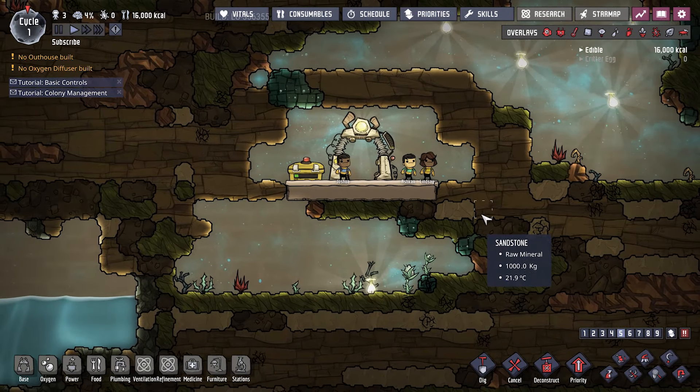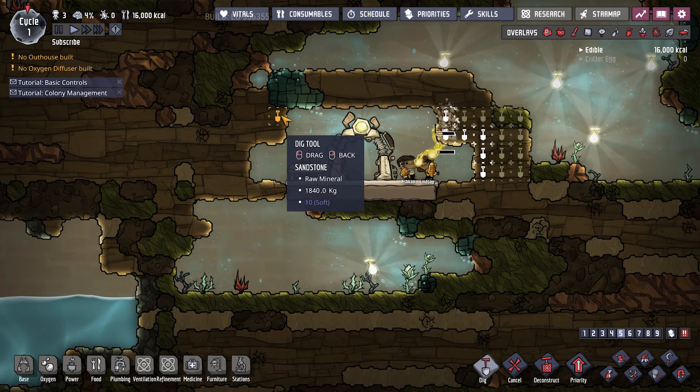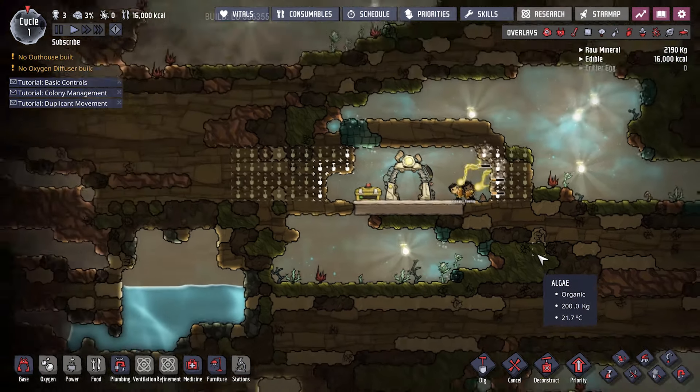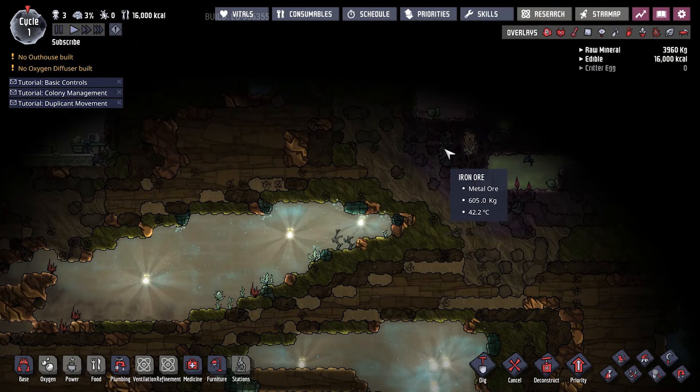After hitting embark you start in an asteroid. If the game is too fast for you, hit the spacebar to pause the game and give yourself some time to take a look around. The first step is to access water, build some outhouses, and get electricity. And the rest is up to you.